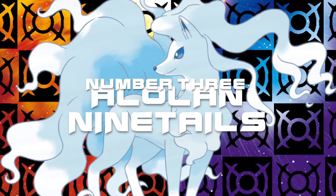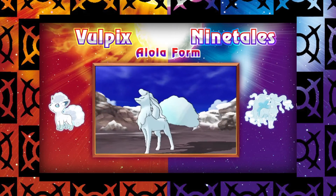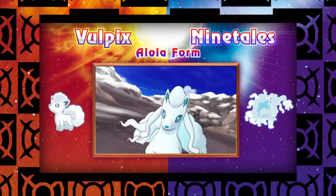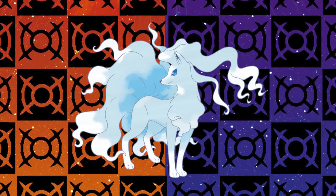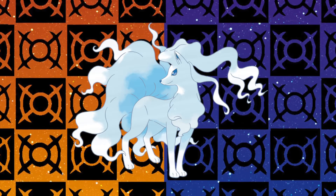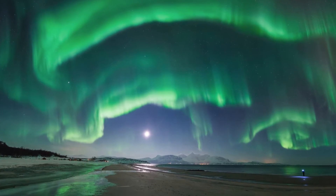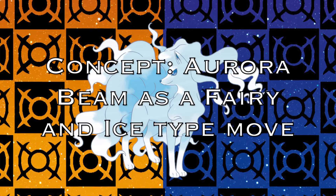Number 3: Alolan Ninetales. From the minute this Pokémon was released, I knew I'd be using it — my goodness, is Alolan Ninetales gorgeous. Such a mystifying design and creative new typing instantly incentivized me to use it, showing off the creativity of Alolan forms. I wanted to try and avoid using the obvious name Elsa, so I'll call her Aurora. We've had Aurora Beam for quite some time, and I've always thought it would work well as a Fairy-type move, considering Auroras are magical-looking and form from radiation from the sun hitting the earth.